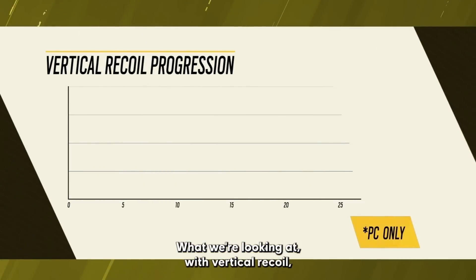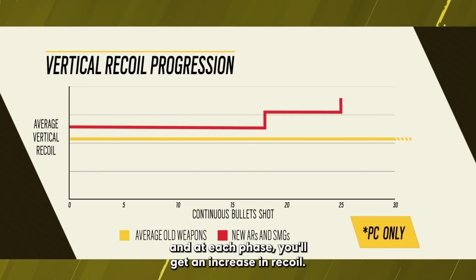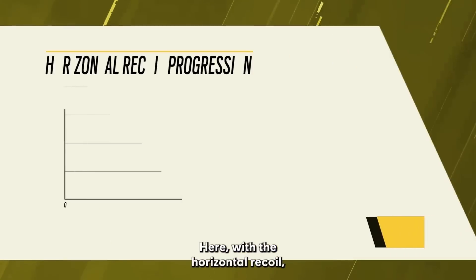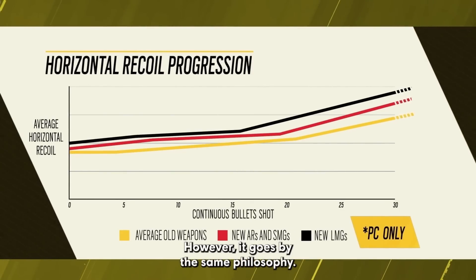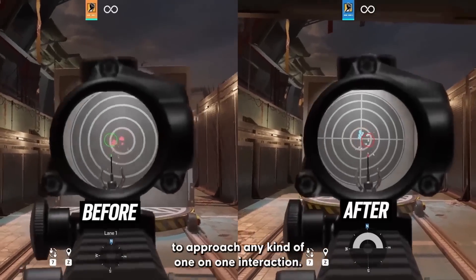We're making some changes to the recoil system. With vertical recoil, there's a stepping ladder of phases. For ARs and SMGs, there are three phases, and at each phase you'll get an increase in recoil. For LMGs, this is even stronger, especially for high-capacity magazine weapons. With horizontal recoil, the changes aren't as drastic, but follow the same philosophy — the longer you hold down the trigger, the more horizontal sway you'll get with any AR, SMG, and LMG.